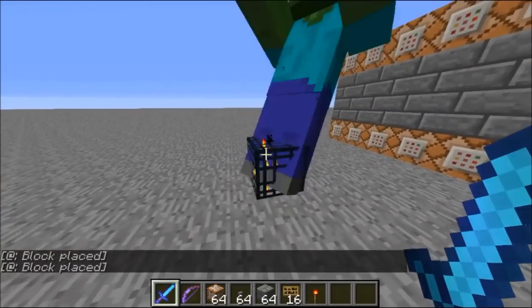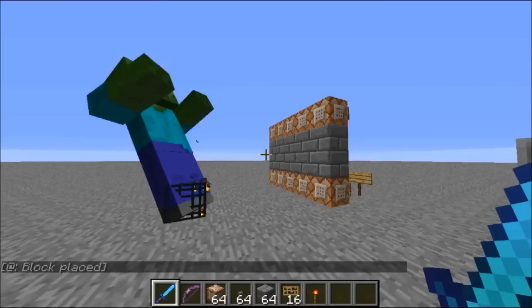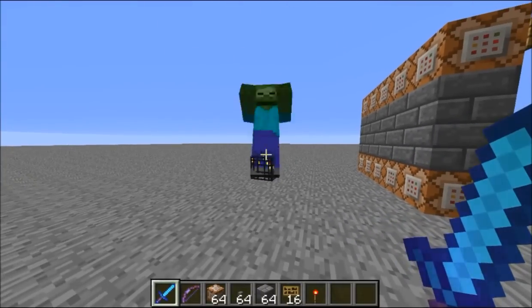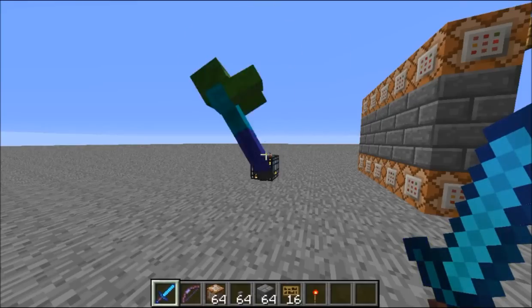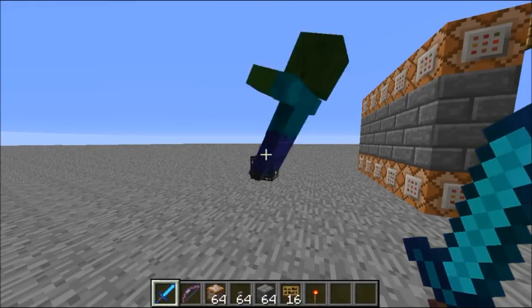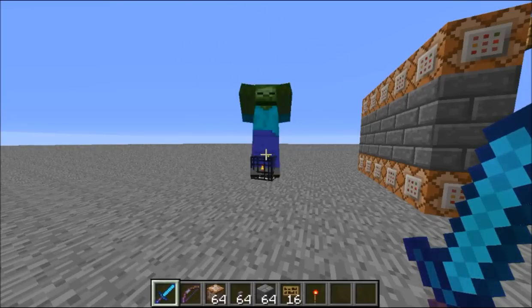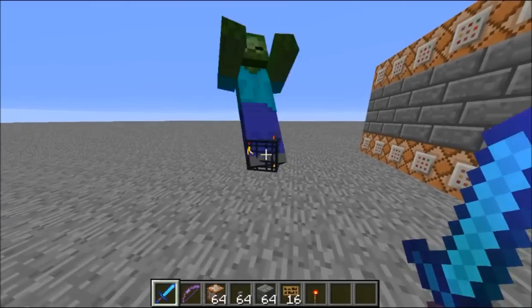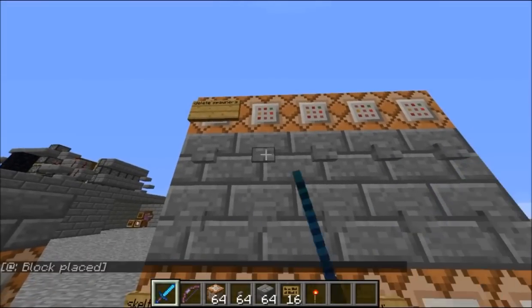This is a giant spawner, although it doesn't work because, if you look at the coding for giants, the light level has to be less than 7 and greater than 8, which is impossible to happen at one space. So basically it's just a funny way, I guess, for them to make giants impossible to spawn.